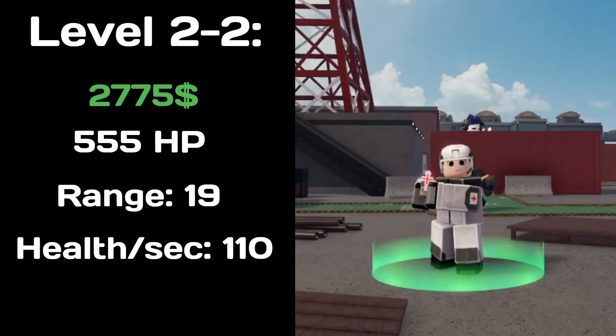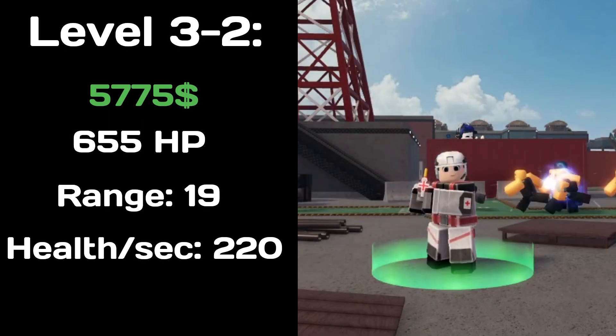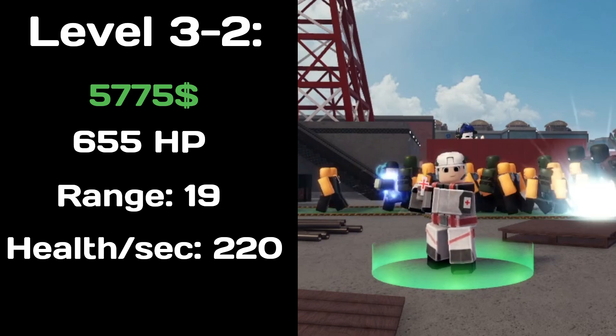At level 2-2, the Medic costs 2775 cash, has 555 health, heals 110 health per second, and has a range of 19. At level 3-2, the Medic costs 5775 cash, has 655 health, heals 220 health per second, and has a range of 19.